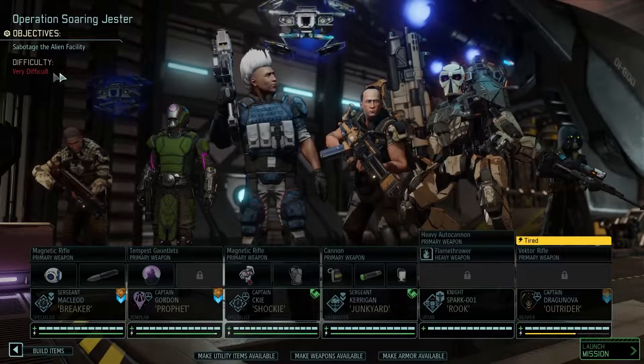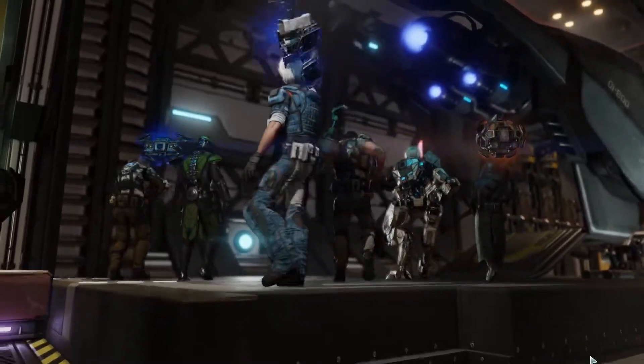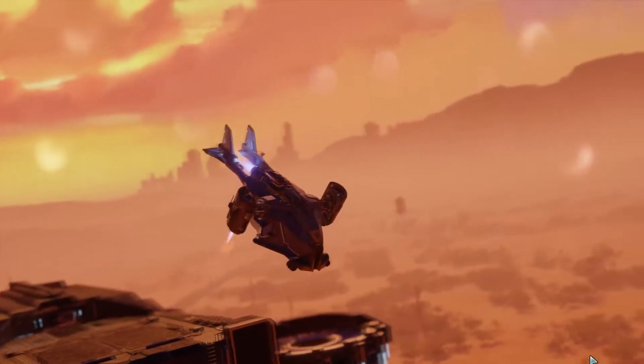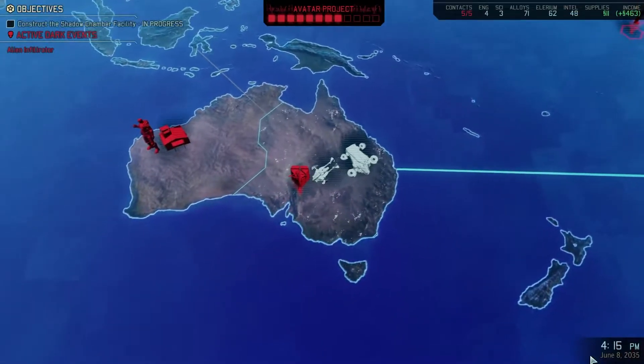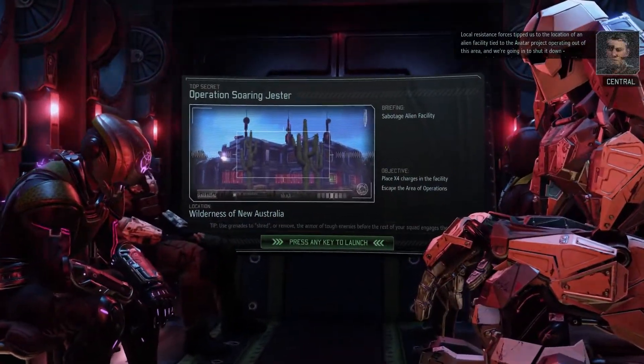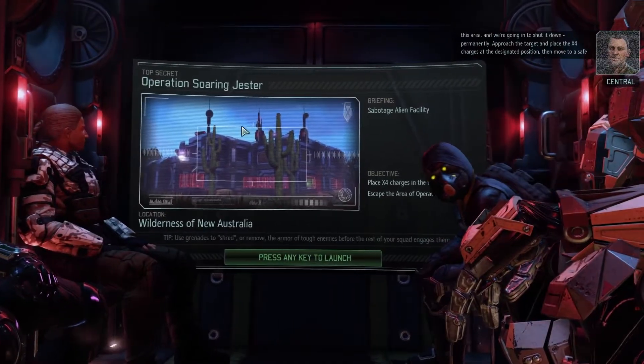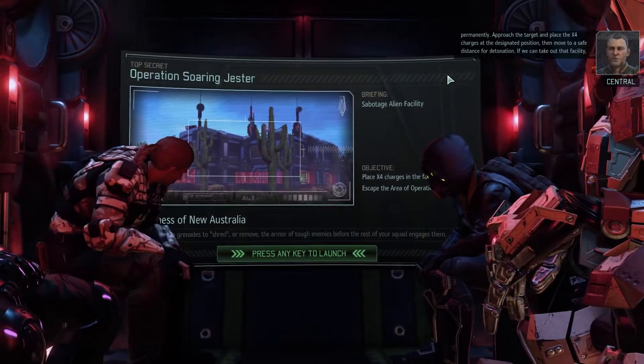Ready or not, let's give it a go. Local resistance forces tipped us to the location of an alien facility tied to the Avatar project operating out of this area. We're going in to shut it down permanently. Approach the target and place the X-4 charges at the designated position, then move to a safe distance for detonation. If we can take out that facility, we might just buy ourselves some time.